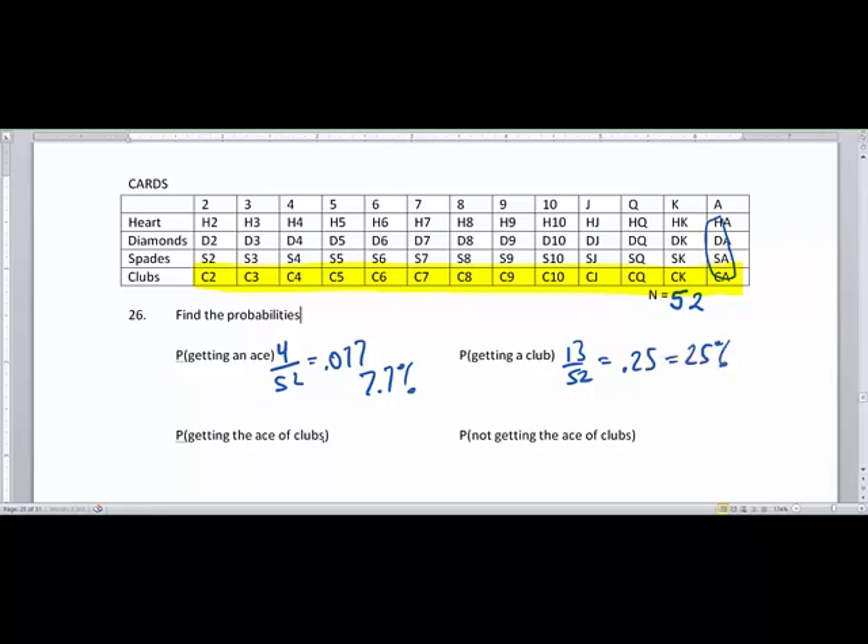Getting the ace of clubs is a specific card. The ace of clubs sits in that green zone where the club column and ace row overlap — that's just one card out of 52. So getting that one specific card from a full deck is 0.019 or 1.9 percent.